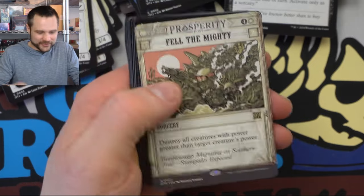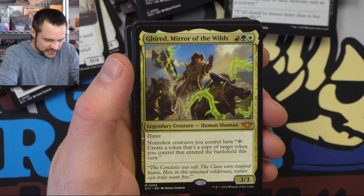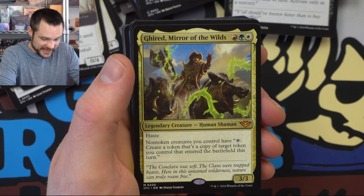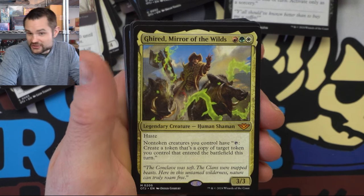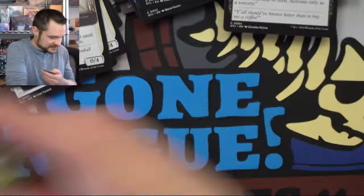We got a board wipe in white — Fell the Mighty. We have Gearhead Mirror of the Wilds — non-token creatures you control have 'when this enters, create a token that's a copy of a target token you control that entered the battlefield this turn.' A great way to add some treasures, mercenaries, and other stuff. Seems pretty fun. And we got the Bandit's Hall land, which is going to go in most decks. How are we going to narrow this down to what cards I want to play? This is going to be rough.